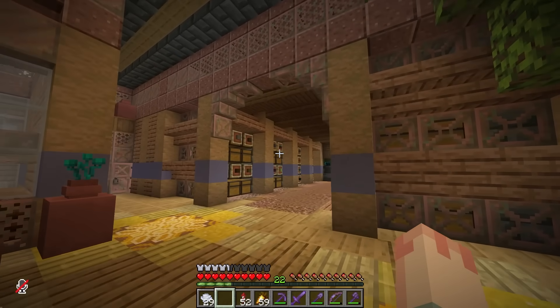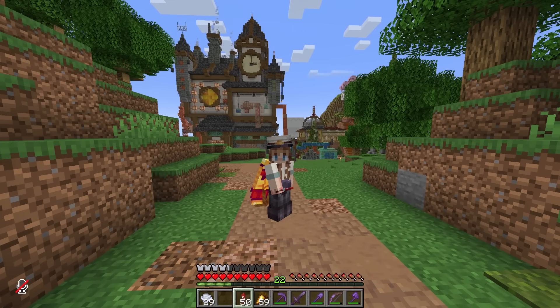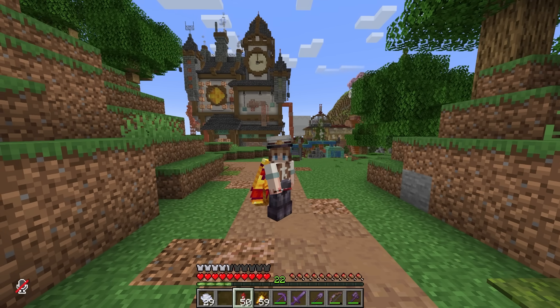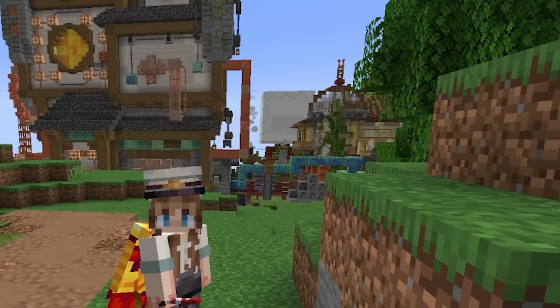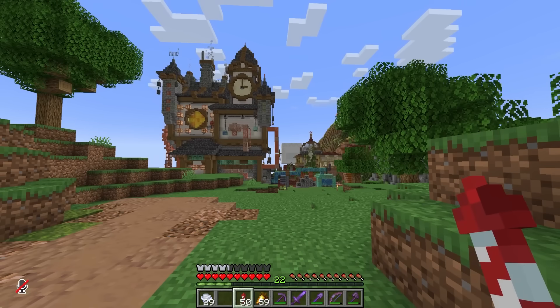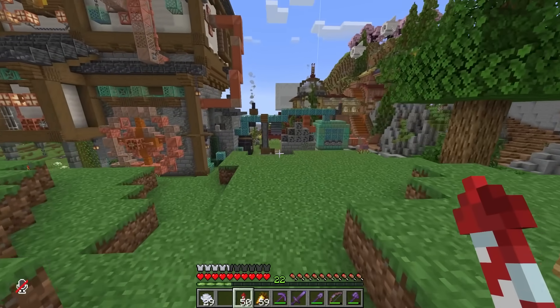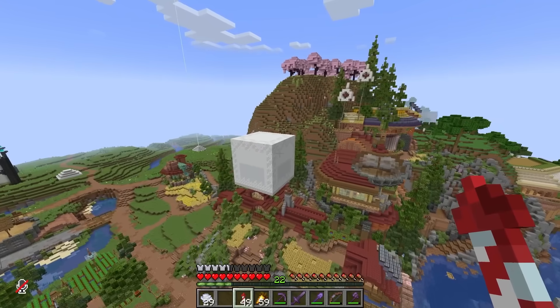We have some things we need to do. I actually spotted this sword during a stream the other day when I came flying in this direction. I haven't looked at it up close, so I have no idea what else to expect other than that giant white box behind me — that's clearly a gigantic shulker box — and I am so excited to see what this is all about. My first suspicion is Joel.